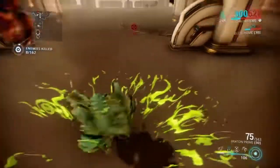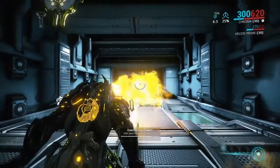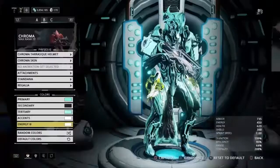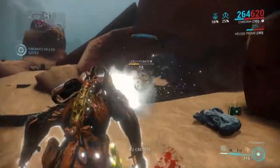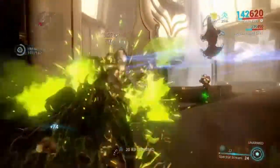Onto his abilities. His first ability, Spectral Scream, releases a stream of elemental energy from his mouth — because, you know, dragons. Depending on your element, he will breathe fire, ice, toxin, or electricity, dealing 200 damage per second, which is the equivalent of nothing at high level, to a target.